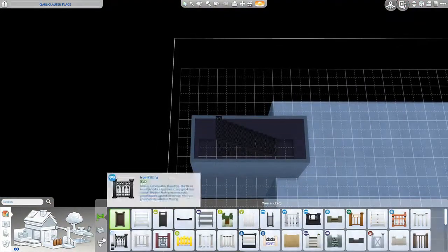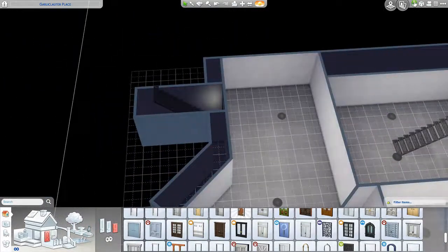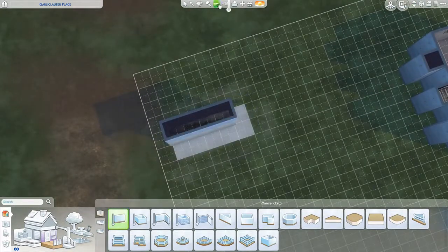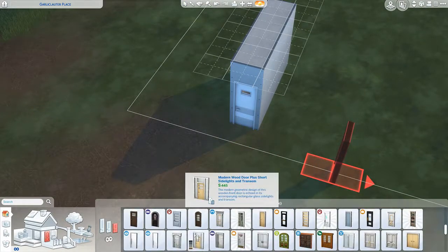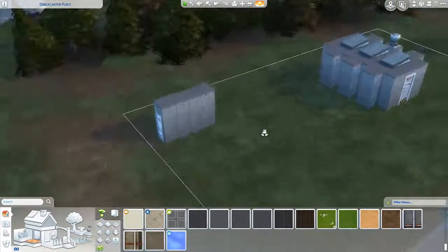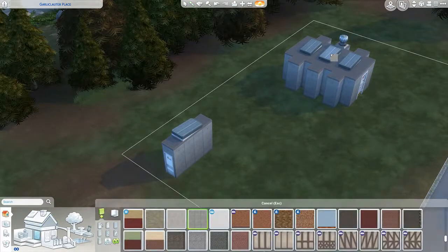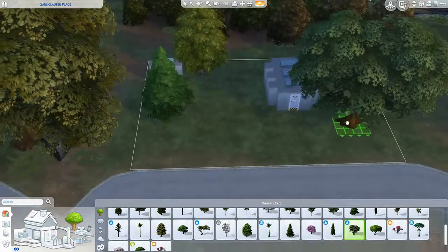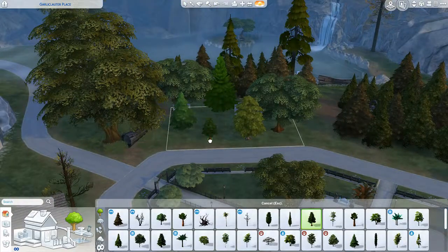Right now I'm doing the emergency exit. Obviously this would never happen in The Sims, but if there were ever a natural disaster or raiders came in attacking, there's an exit they can take instead of the main one. It's just off to the side. I wish I could have made it look a bit more discreet. I did put a lot of trees around, but I wish I could make it more discreet — like in real life where the doors are kind of on the ground.